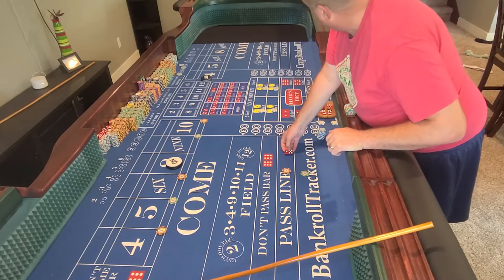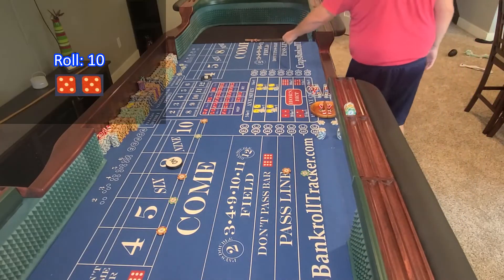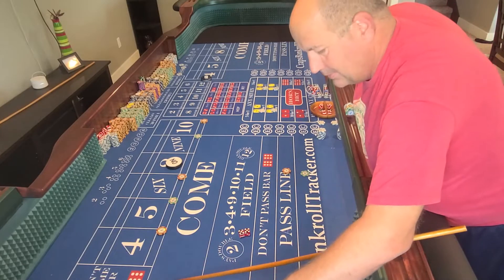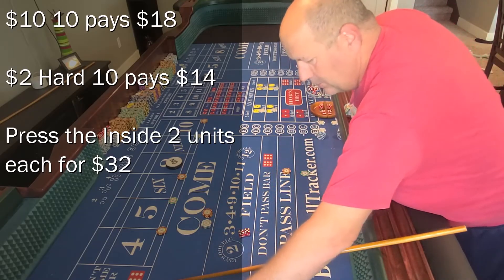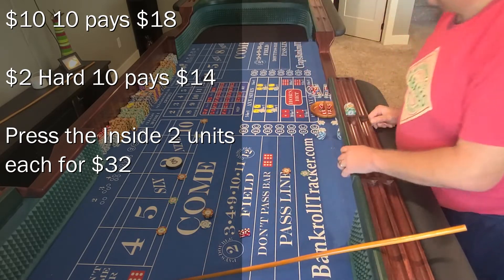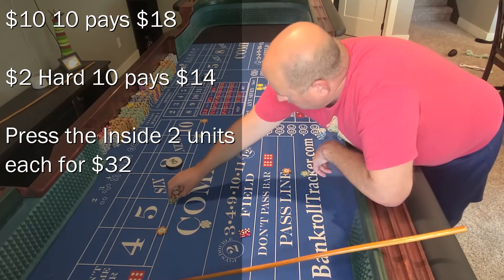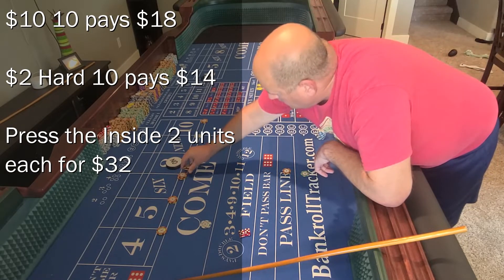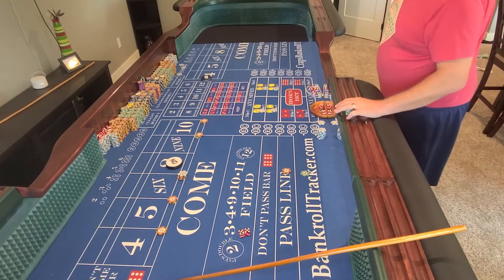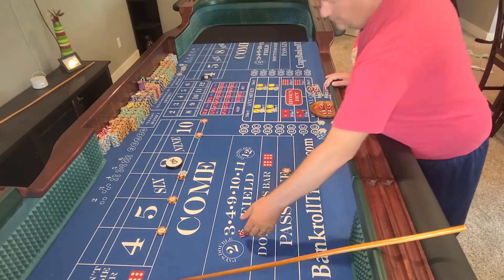Didn't change the grip — let's see what happens. There's a hard ten. The ten itself is going to pay $18, hard ten's going to pay $14 — $15 for one. I've got enough to put a little pressure here. There we go — thirty-two inch side pressure. Put that ten back. Let's roll.